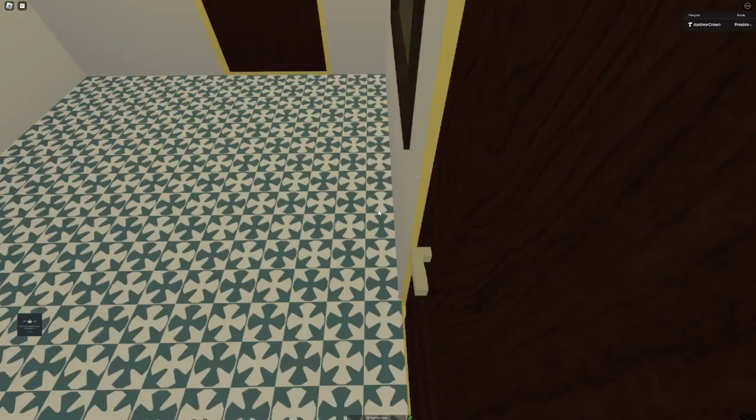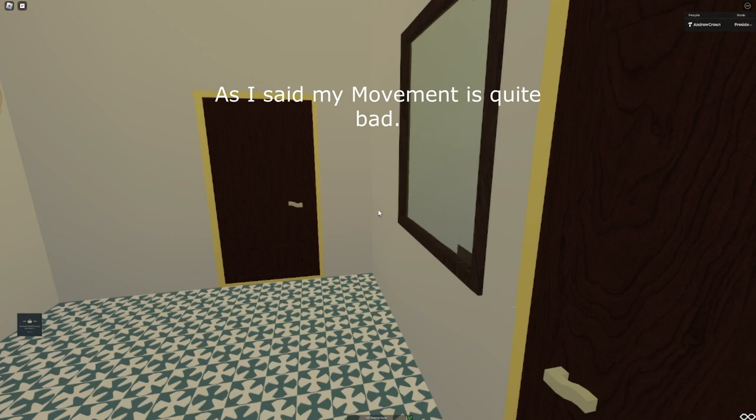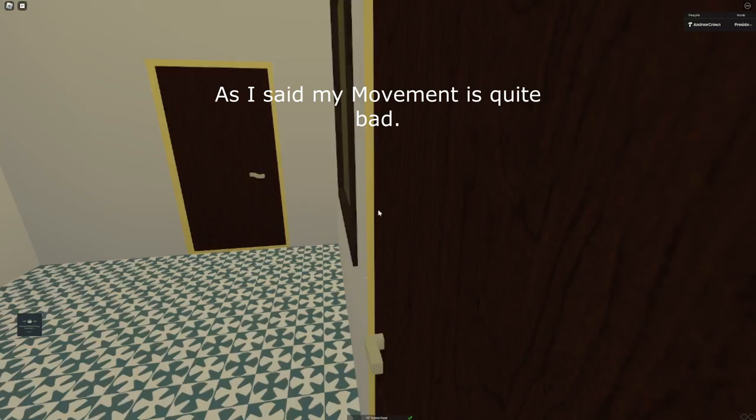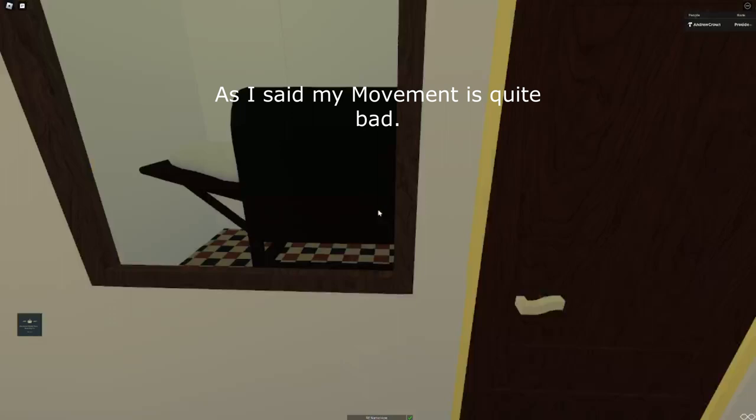Same tiling here as on the bridge and third class areas and second class. These areas were made before the bridge and before the smoking room, since those ones have a border around the sides to make it look more refined. Basically this was one of the older areas on this ship, besides third class.